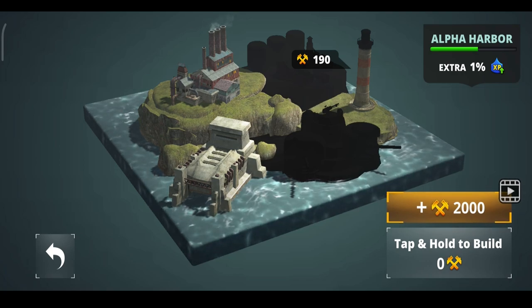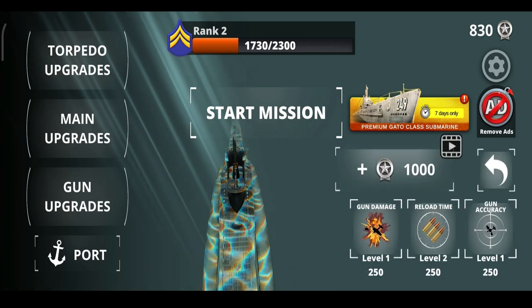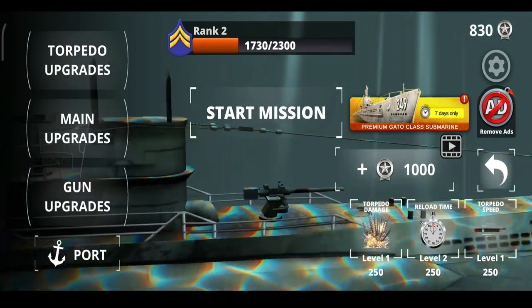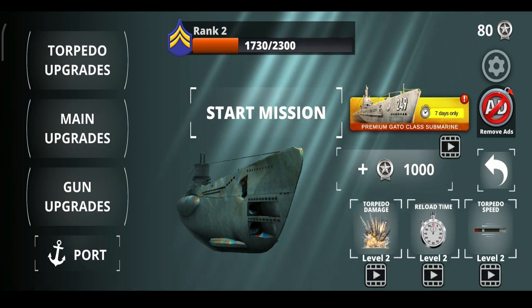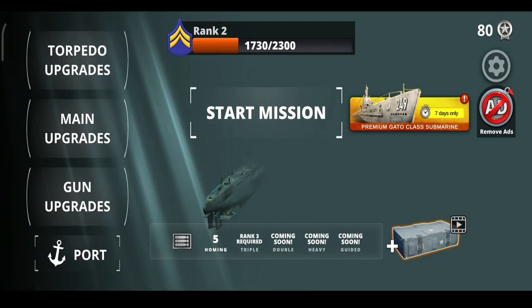Alpha Harbor — nice. So let's do some gun upgrades: torpedo damage and torpedo speed. Let's go back and start another mission.